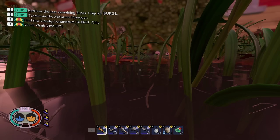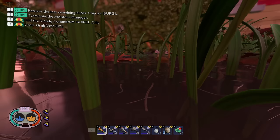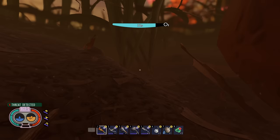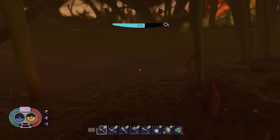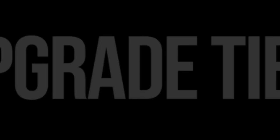Don't drown. This might sound obvious, but swimming in this game works differently than other games. In other games, when your oxygen meter hits zero, you might have a few seconds — like in Subnautica where your screen fades to black — or you start losing HP. In Grounded, once that O2 bar hits zero seconds, you will die. There is no escaping it. So make sure your oxygen level does not hit zero so you do not drown.